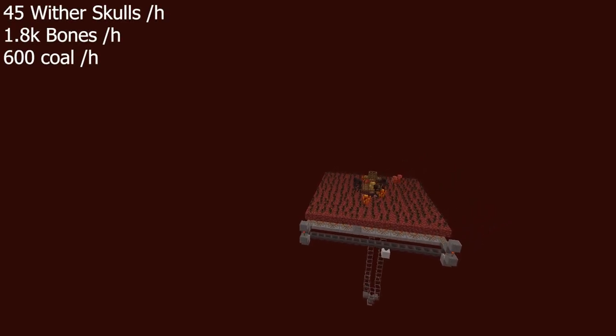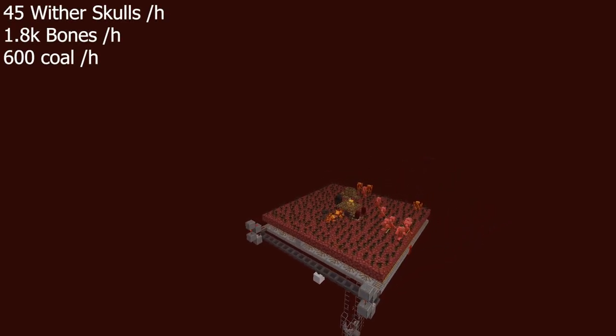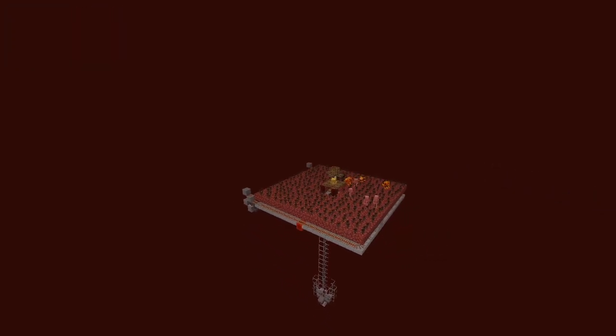If you're just going to be building the regular one without the collection system, you can expect around 45 skulls per hour, 1,800 bones per hour, and 600 coal per hour among gold ingots and stone swords, and a few magma creams. That is without the player being AFK at the bottom — that is with the player being above the bedrock ceiling and with the dogs killing down there.